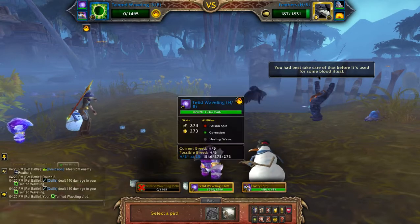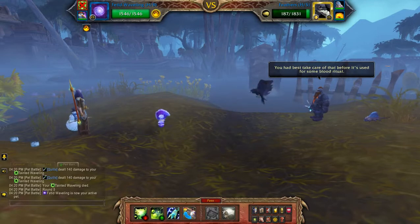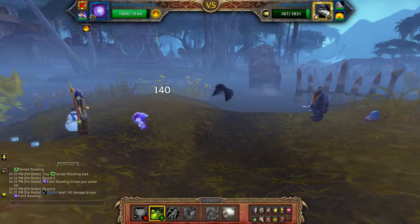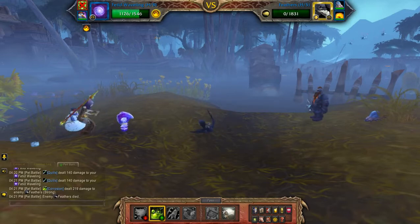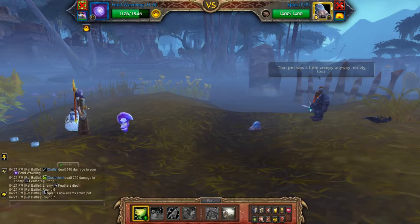Or until you're dead, but that's alright. Because you have an ability here that can do the same thing — Corrosion. So start with Poison Spit.